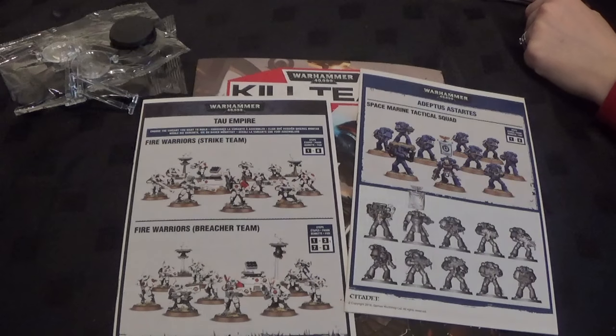So where do you want to start? Do you want to start by putting them all together and then have a look at the Kill Team book? Yeah, we'll put the Tau together. I don't think there's any point in showing you guys the marines going together — I might just show you them after I've put them together. Marines are just a multi-part kit which goes together however, and we've done loads of marines on our channel in the past. So we'll go with the Tau.